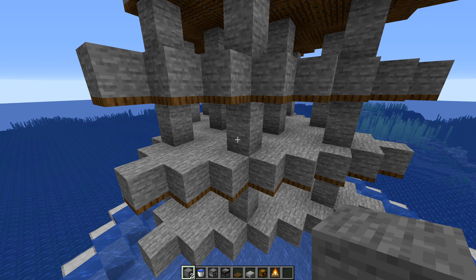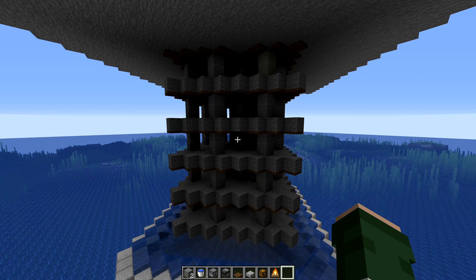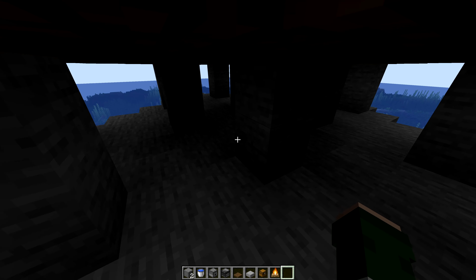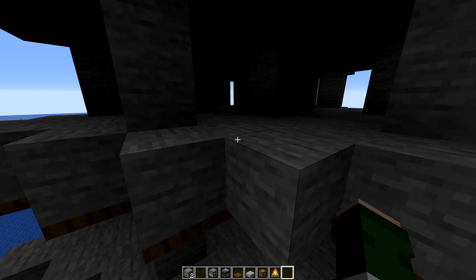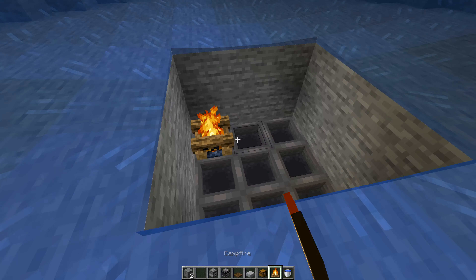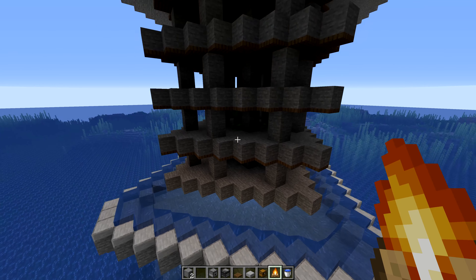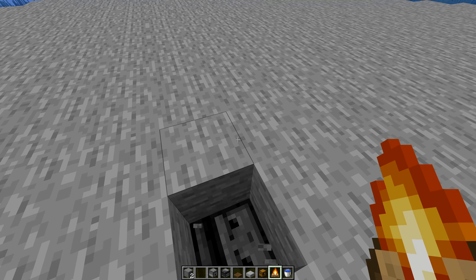If you're building this in survival mode, make sure you light up the middle section with torches while you work, otherwise you'll have a ton of creepers in there ruining your progress. Once the entire roof is in place, go into each dispenser and place a bucket of water — one on each level going all the way down. Also make sure you place your campfires so that any creepers that spawn will die and fall down, and you'll collect the gunpowder.